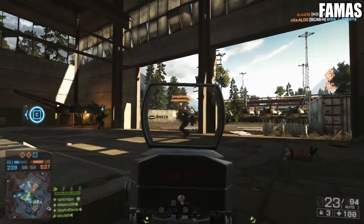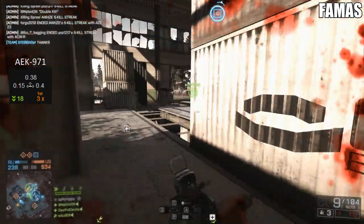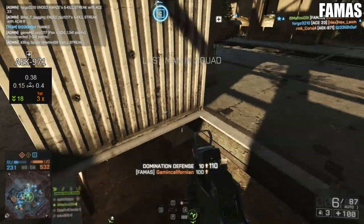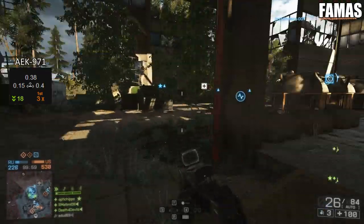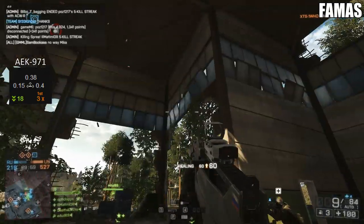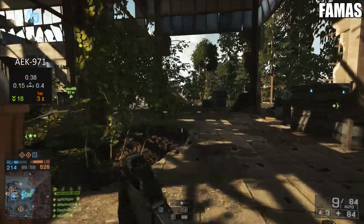As for the recoil numbers, the AEK is surprisingly manageable. It's got a vertical of 0.38 which is a little high, but its left kick is only 0.15 — which is almost non-existent, as good as the AK-12, a long-range weapon. Its right kick is 0.4, and while that is quite large and you'll have to compensate, it makes it very easy to predict where the gun is going — up and then to the right almost guaranteed. So as long as you pull your mouse down and to the left, it's not too challenging to take people out at medium to long range.